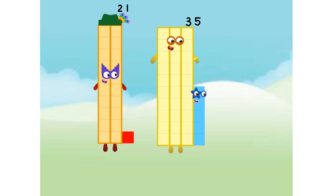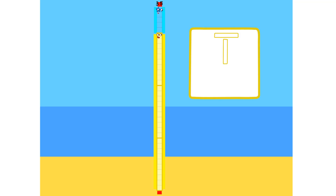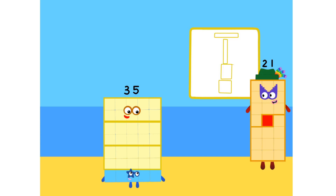Now you're 3 tens and 5 ones. 35. Step 1: How many rectangles? 1 by 35. So 35 by 1. I know you're 5 by 7 and 7 by 5.